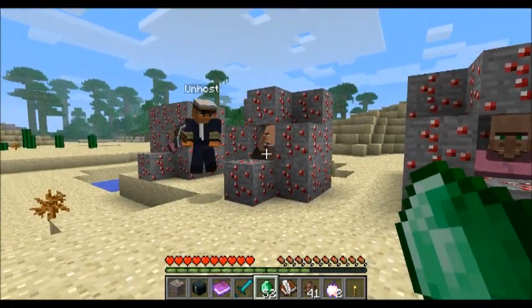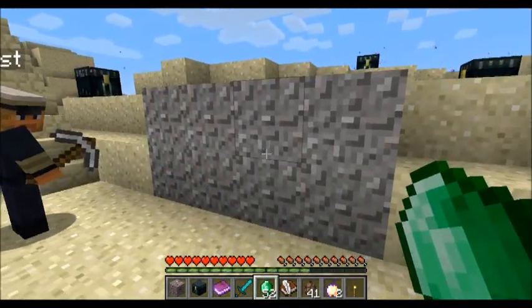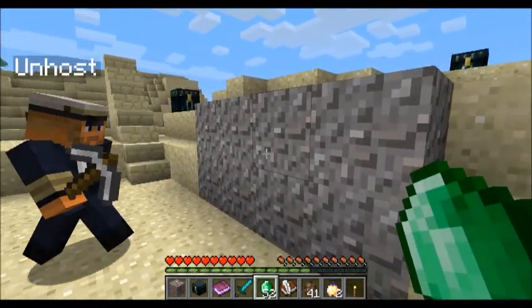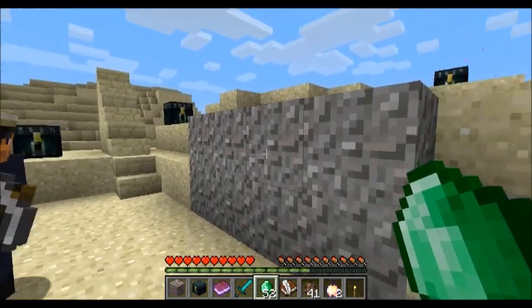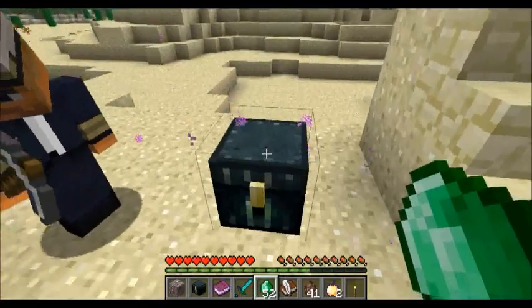Besides that, gravel has been retextured — it looks pretty cool, kind of like diamond mail or diamond plate. It blends in really well with the other stones. And you're probably wondering what that is over there — that's an Ender Chest.